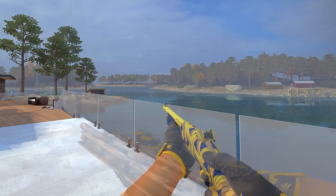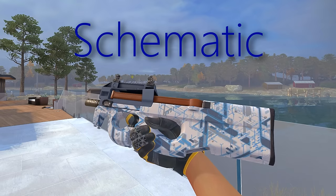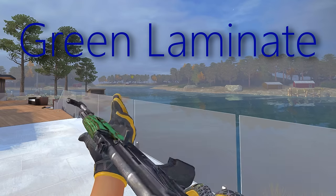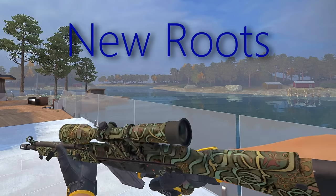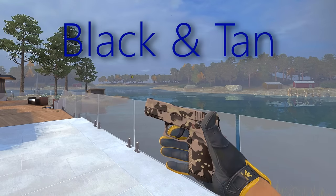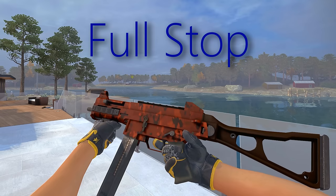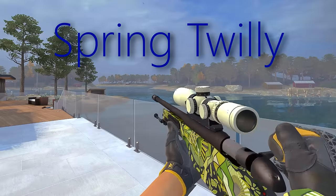Now we get to the mil-spec grade. Here we got Interlock, Schematic, Infrastructure, Green Laminate, Quicksand, New Roots, Black and Tan, Amber Fade — pretty cool looking — Full Stop, Safety Net, and Spring Twilly.